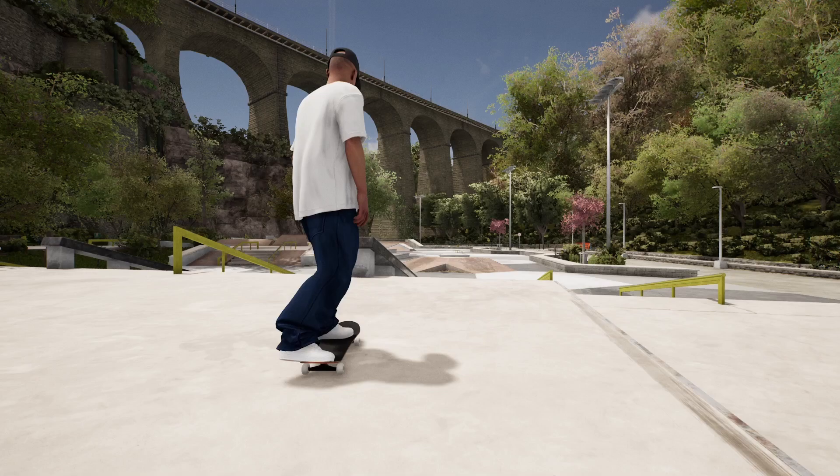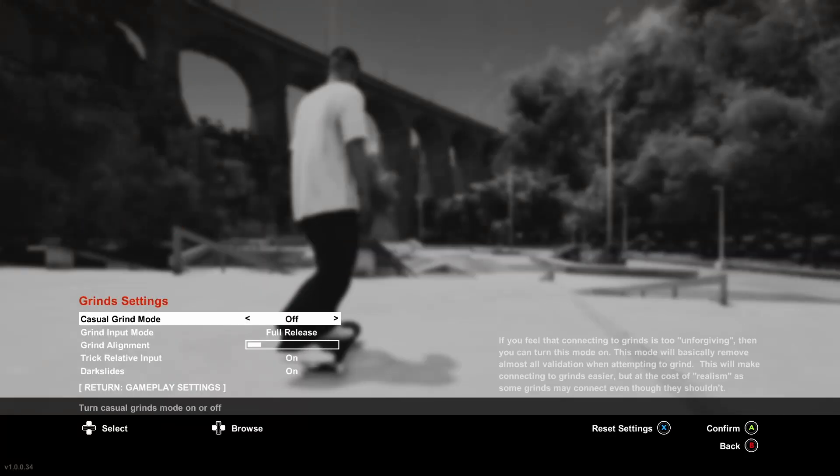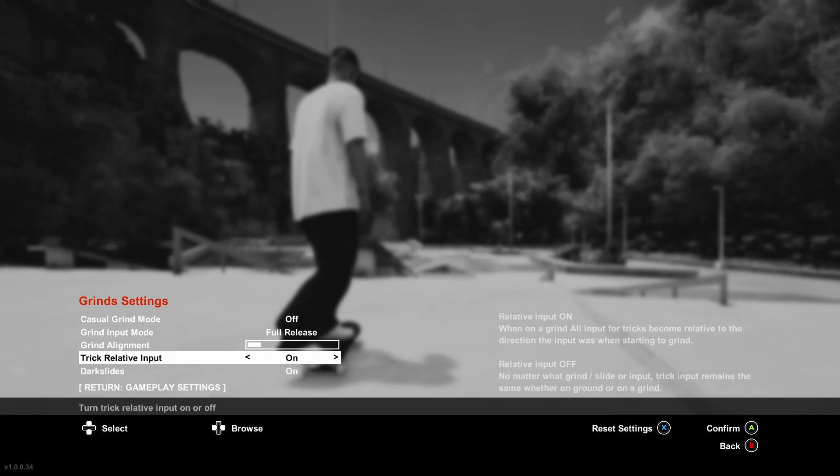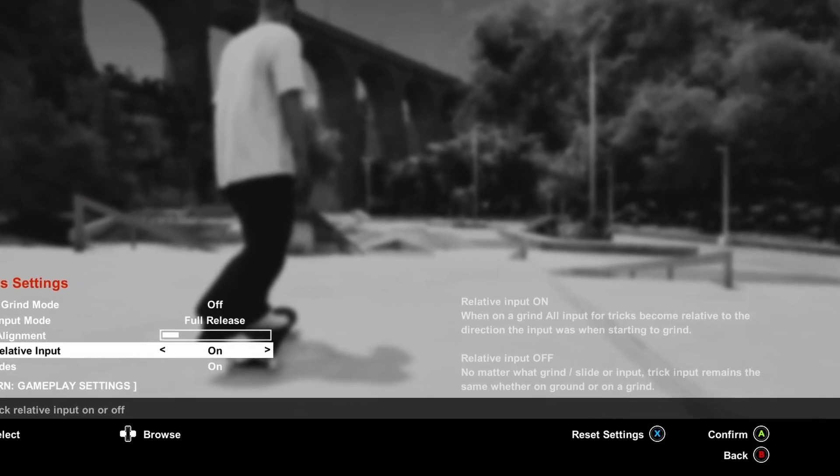So firstly you'll need to know where you can turn it on and off. If you go to the menu, options, gameplay, grind settings, then trick relative input, you can toggle it on and off here. It will also give you some basic information about it as well.